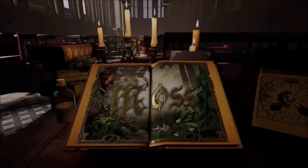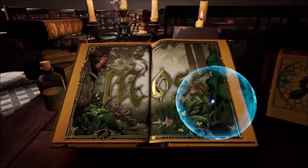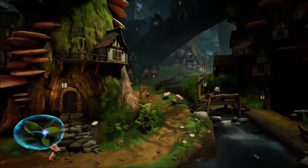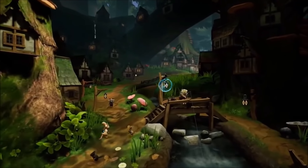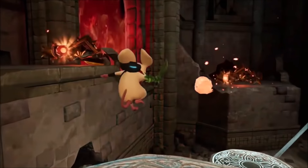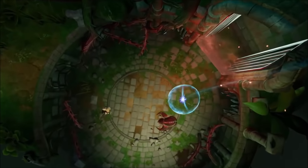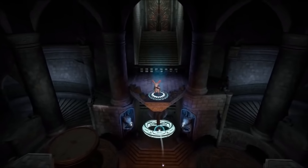Next up is Moss. Proven to be one of the best games for PSVR and then well received during its port to PC, the game still holds up fantastically on Quest. The game follows the tale of a young mouse named Quill as you go through a storybook fantasy world in third person, as you control Quill through some interesting puzzles, 3D platforming, and action-adventure combat. The story takes roughly 4 hours to beat — it's not super long, but the quality is what makes this game worth the price.